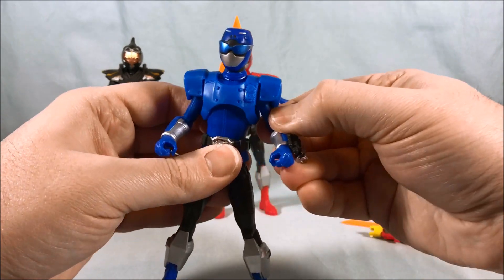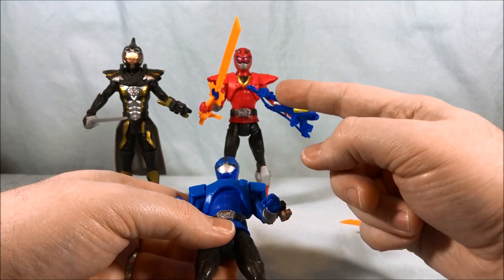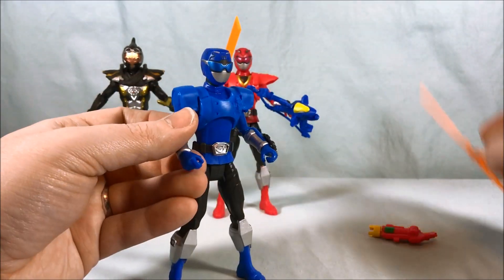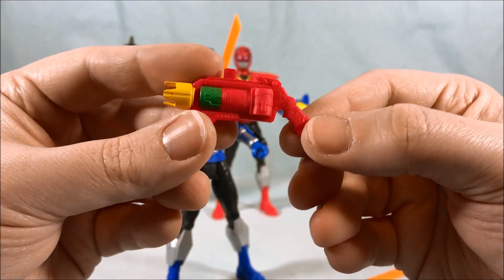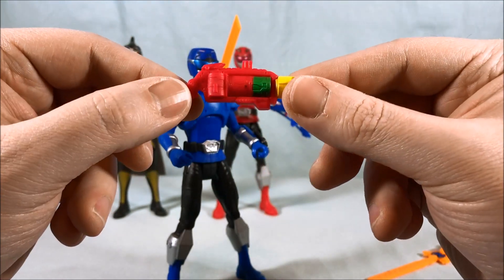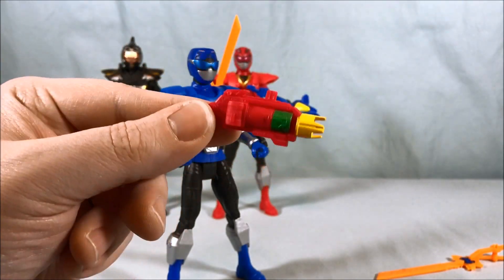Next up we'll take a look at Blue. Very similar — he's got somewhat different armor. His armor is a little bit boxier and he doesn't really have any paint on the armor at all. It's a slightly different shade of blue from the rest of his body. He's got the same lack of paint on the Morpher but has it on the sunglasses. He's got all the same articulation. He comes with the same weird sword but also this, which looks like the camera gun but souped up — I'm calling it the Christmas blaster because it's red, gold and green.